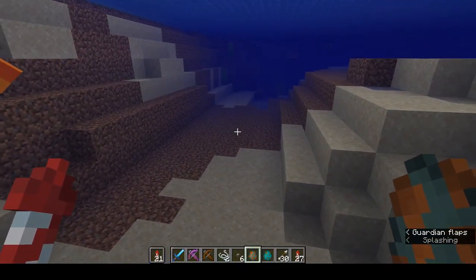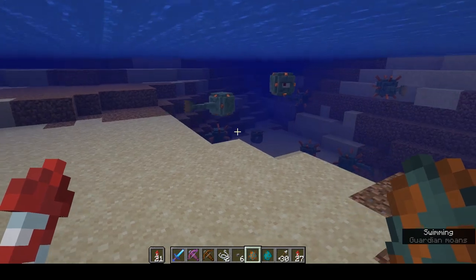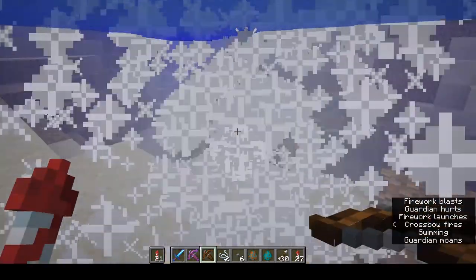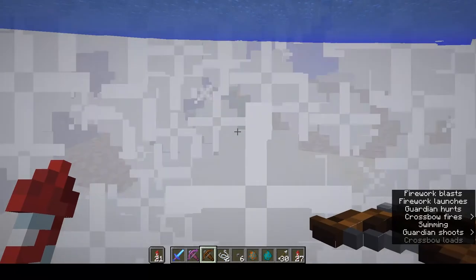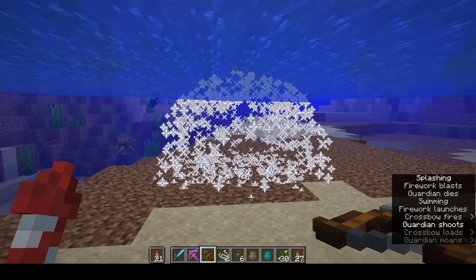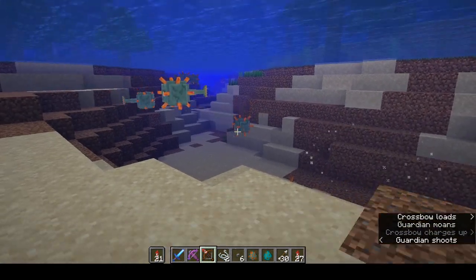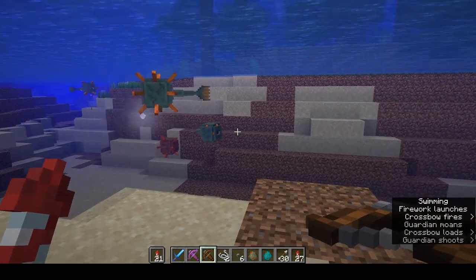Okay, so we spawned them in there — they're all gonna flutter around like they normally do. I'm in creative so the monsters aren't zapping me, but the premise is the same. If you hit them and then hit them again, as you can see they die. So two shots on a guardian will take him out.